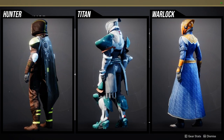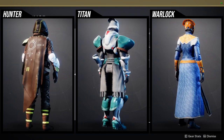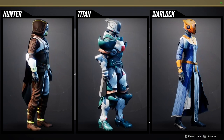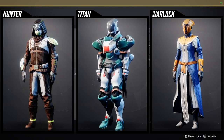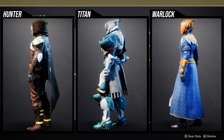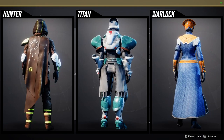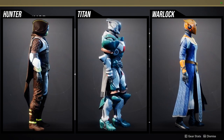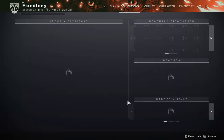For titans, the helmet's fine, the brass on the arms and chest looks cool but does not change color, and the boots are pretty cool but the red doesn't change color either. For hunters, I'm not the biggest fan — a lot of the yellow does not change color, and on the cloak specifically the white lines do not change color. For warlocks — I'm gonna be honest — I think it's all pretty terrible. You can get better pieces from other armor sets, specifically other world armor sets, so I'd just ignore the Tesseract Trace completely.